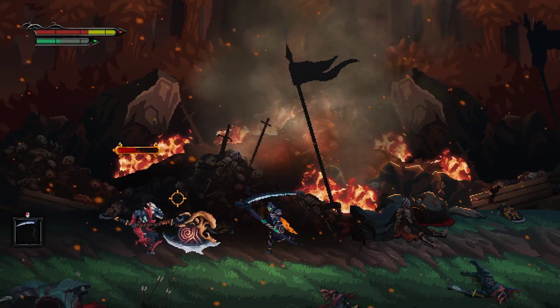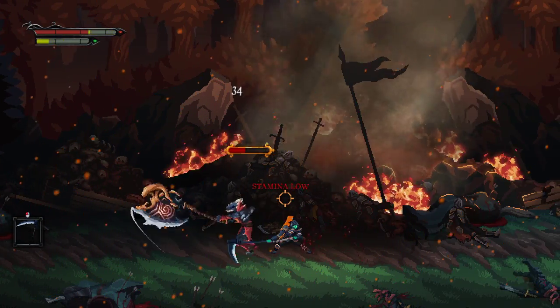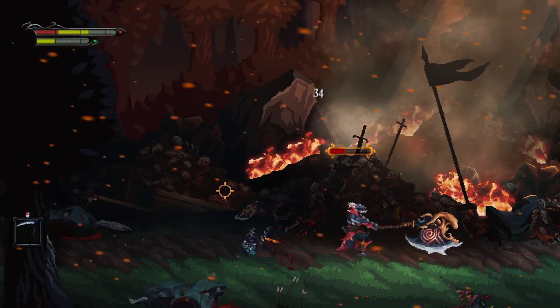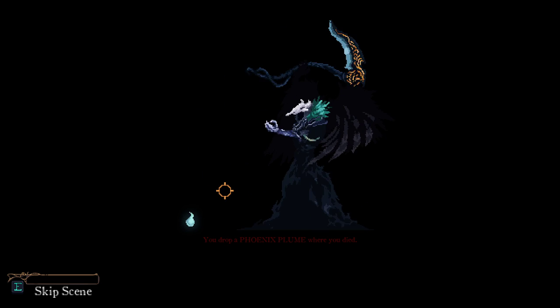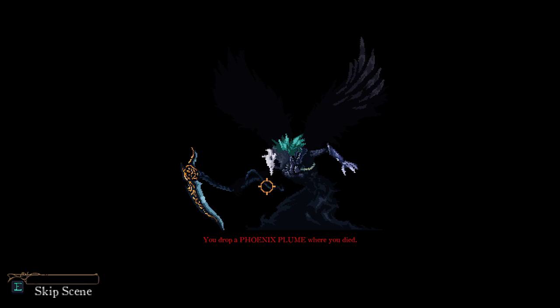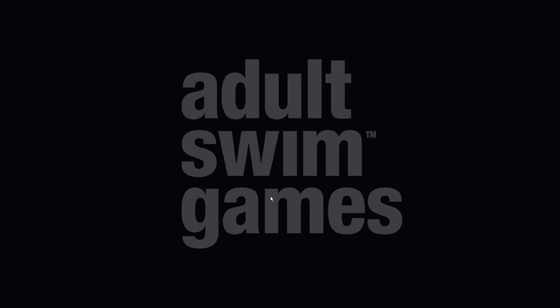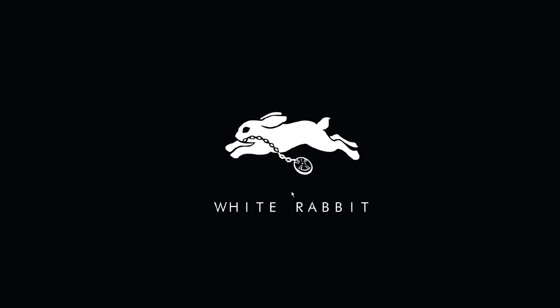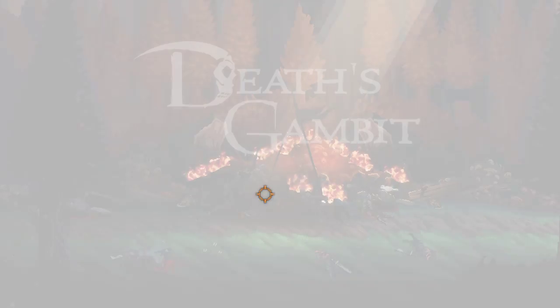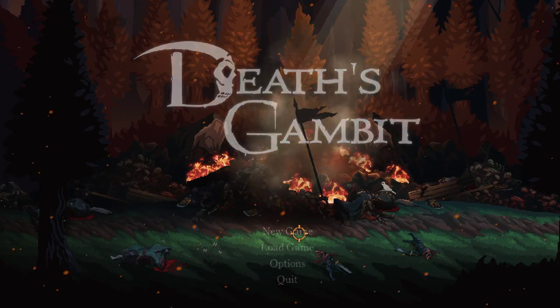So we have some stamina up at the top left which we have to pay attention to — evidently that's very important. I'm not sure if we're supposed to kill him or not, but I definitely want to. Is this permadeath? Is this like a roguelike-y kind of thing? Why do I have to go through the whole thing here?